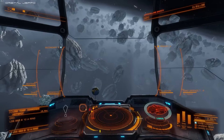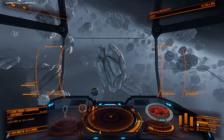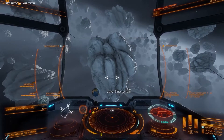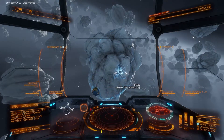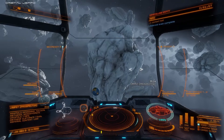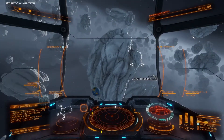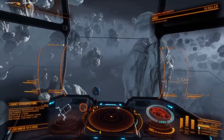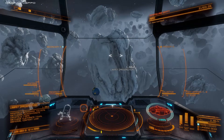I've found an asteroid. I'm going to hit it with my prospector limpet — I'll reduce my speed and fire it off, target it, and let it attach and do its scan. Notice how my information display has changed. This asteroid is 100% complete with all its minerals. It's full of methanol monohydrate crystals at a concentration of 7.58%, and also has methane clathrate. Its material content is listed as low — that refers to engineering materials, which you can actually obtain from mining.